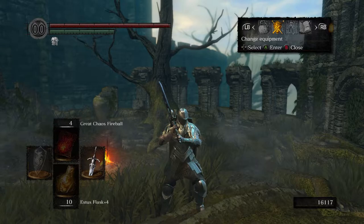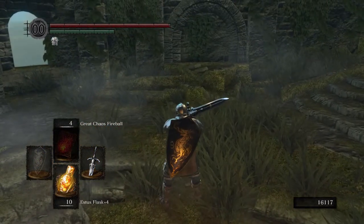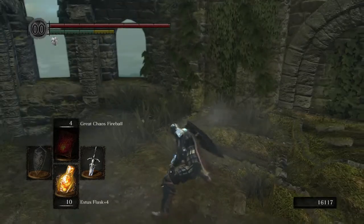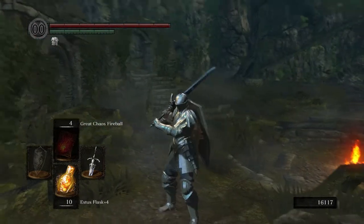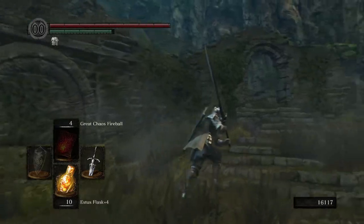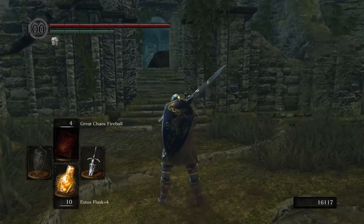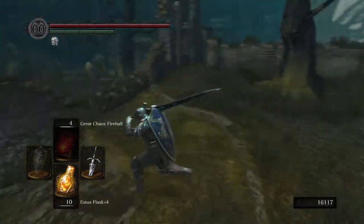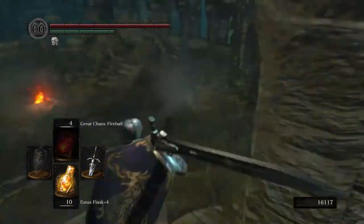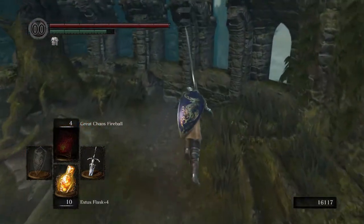Nothing special happens if you got them all, but now we're trying to collect things, so it's good progress. Either way, we're going to just use our standard rings for today. One last thing to point out is our good old buddy the Crestfallen Knight is not here. And if you remember, when the serpent showed up, the Crestfallen Knight was all like, 'he stinks, maybe it's time I do something about it.' So yeah, we're gonna see him shortly.